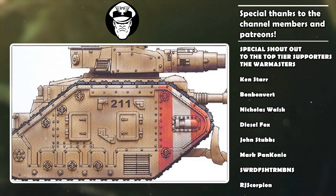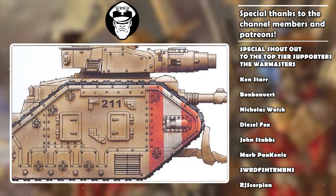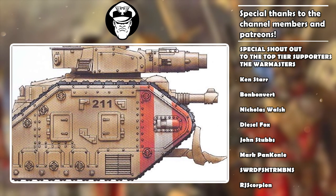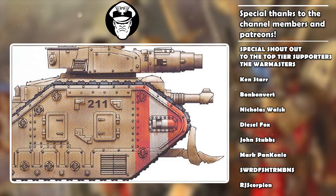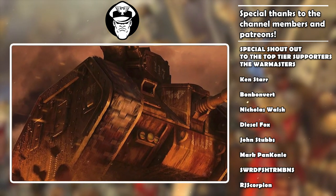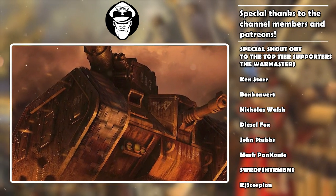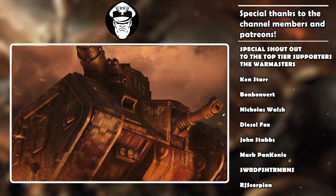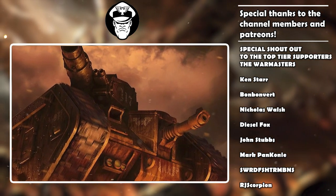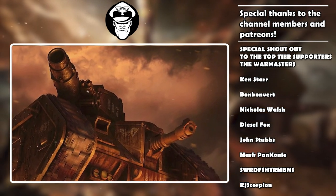Armored Spearhead is probably the second best ability we're going to look at today — it could even be equal first. It makes the Leman Russ Battle Tank really hard-hitting and a genuine damage dealer. It might cost 195 points, but I think the Leman Russ Battle Tank is worth every single penny.